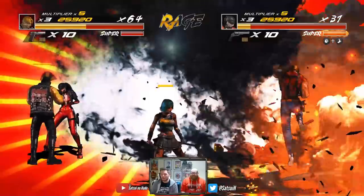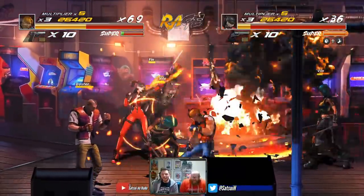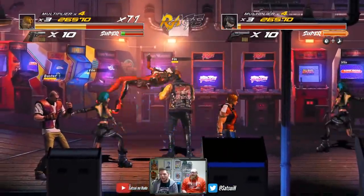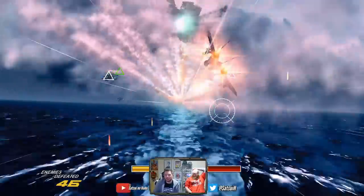If you press your punch and kick button together you've got a super move as well, which rains down missiles from the sky — very similar to the early Streets of Rage. Streets of Rage one in fact, where the guy turns up in the police car with a rocket launcher. Looks absolutely amazing on screen.